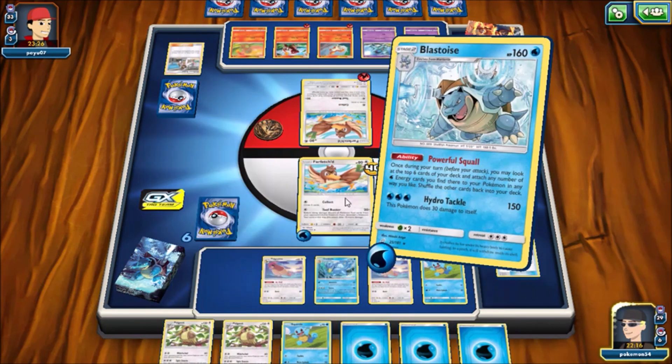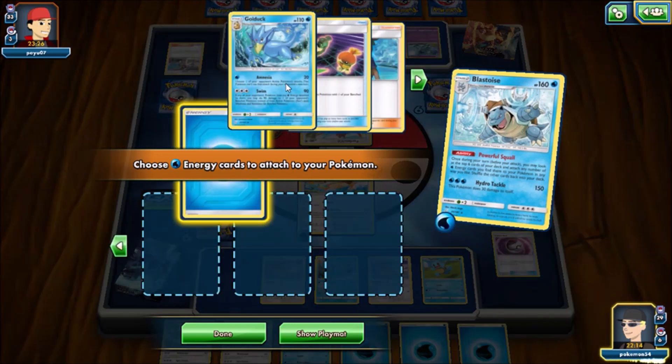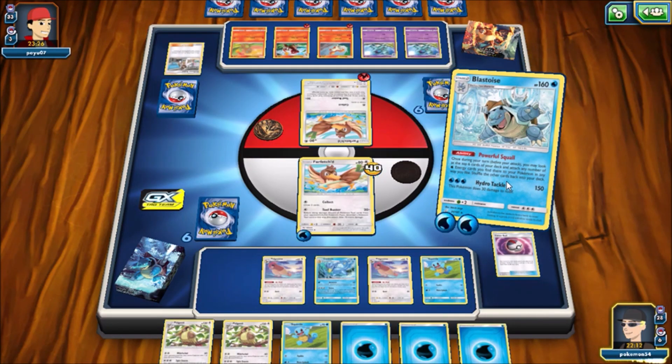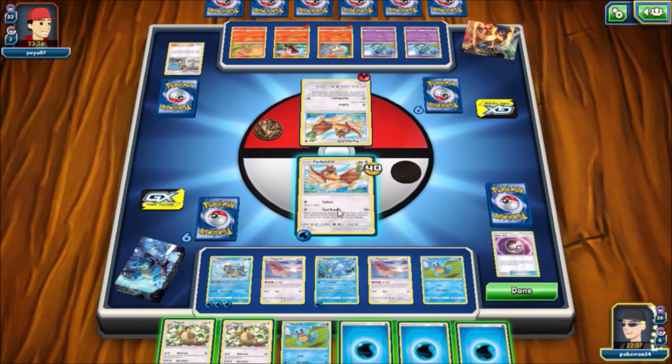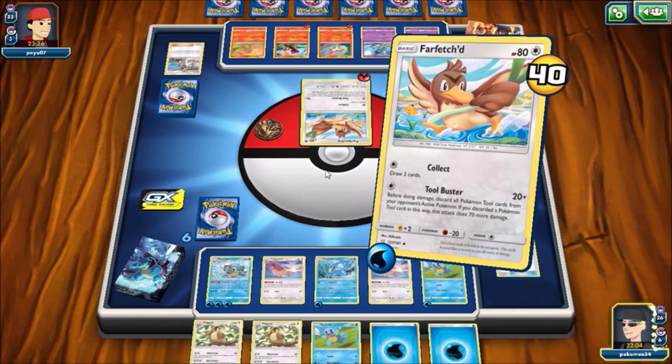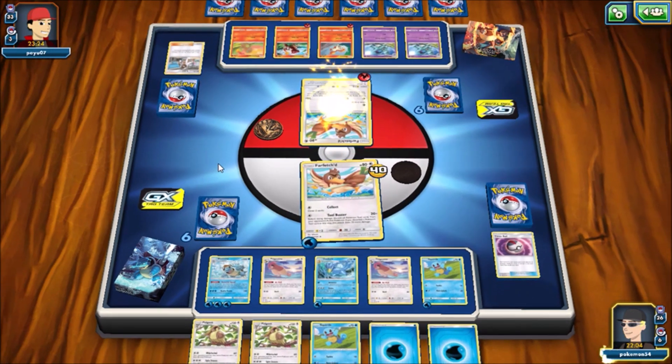Now I have my first Blastoise out on the field, so I can start using this ability to get myself some energy acceleration. I hit three right off the bat, so I can throw two Energy onto my Blastoise and throw the other Energy on the Golduck. Now I get some attackers going — energy acceleration, double Acro Bike-like ability, Collect going. My field's pretty set up.